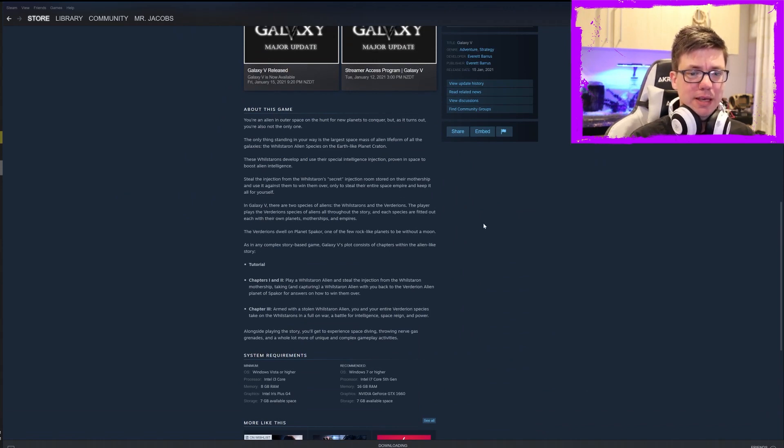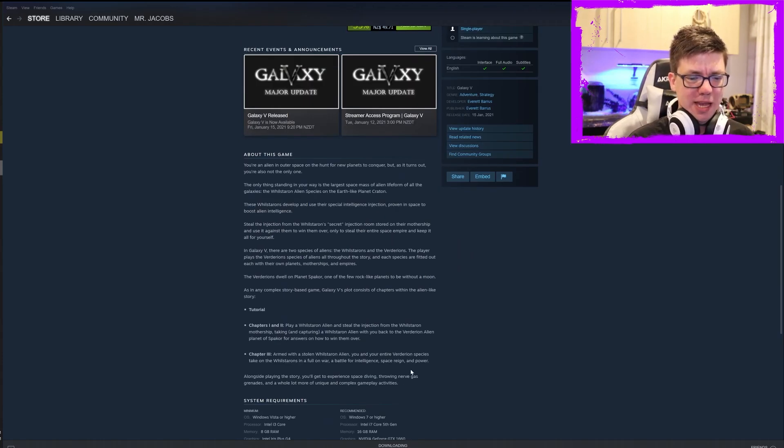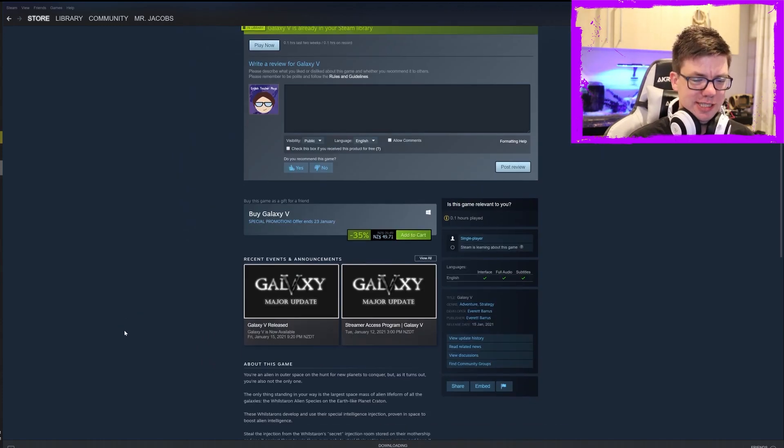Let's have a look at 'About this game.' We already got that — steal the injection, there are two species. The Verdurians dwell on planet Spacor, one of the few rock-like planets to be without a moon. As in any complex story game, Galaxy 5's plot consists of chapters within the alien-like story: Tutorial, Chapters 1 and 2. Play the Wastarian alien and steal the injection from the mothership, bring the alien back to Verdurian planet Spacor. Armed with stolen Wastarian alien, you and your entire Verdurian species take on the Wastarians in a full-on war — a battle for intelligence, space, reign, and power. You'll get to experience space diving, which was just really boring and slow, throwing nerve gas grenades and a whole lot of unique and complex gameplay activities. We played two-thirds of the game there in eight minutes, and they're charging $76 New Zealand.